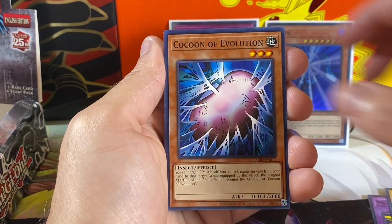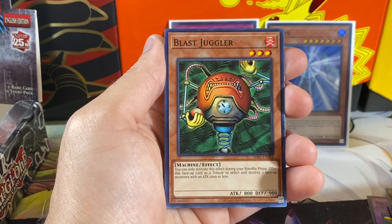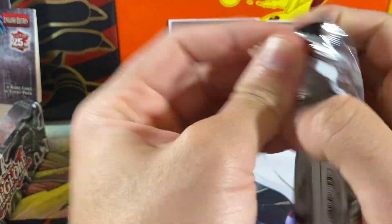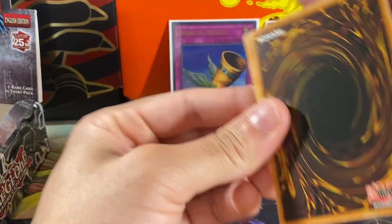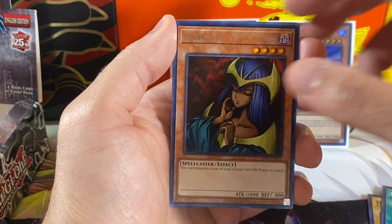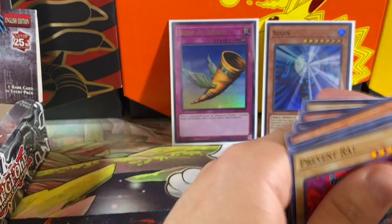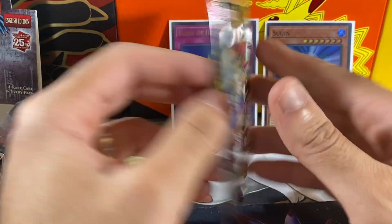We have a Magician King, Kakuna Evolution, Labyrinth Tank, Cannon Soldier, Ryukushin Powered, King of Yami Makai, Morphin, and Blast Juggler. After this pack we'll be a fourth of the way there. Hopefully this video is under 20 minutes — that is my goal to open a booster box in under 20 minutes. My Pokemon video is a booster box that's taking me almost 40 minutes, which is kind of crazy. Next we have Hale Beast, Mystic Lamp, Harpy Lady, Soul Release, Dark Elf, Winged Dragon Guardian of the Fortress, Beastra Butcher, Larva Moth, and Preventorat. Soul Release was one of the first cards that actually banished cards — they didn't do that as often back then.